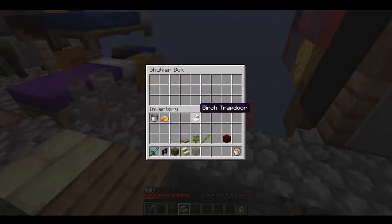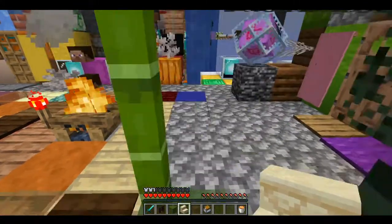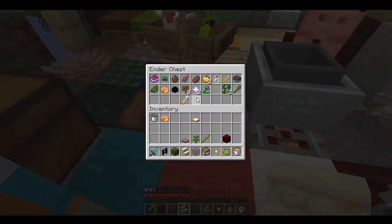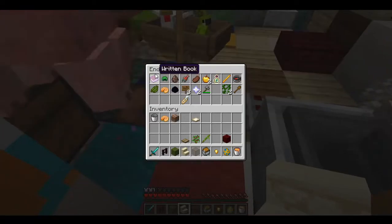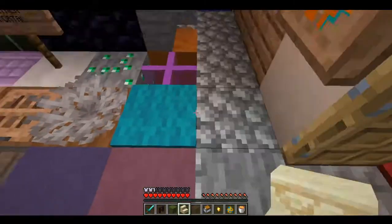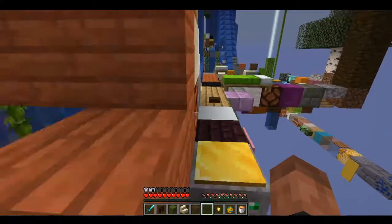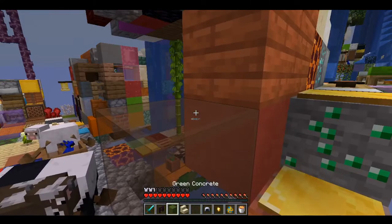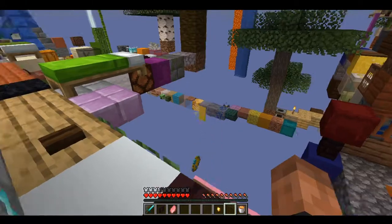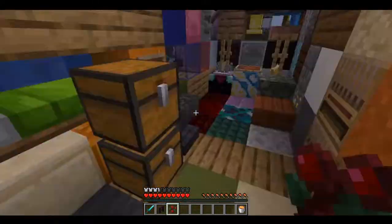Do you think there's anything in here? I wonder what's hiding in all this stuff, especially the chests and shulker boxes I can't open anymore. Like, have I hidden anything in them? Still got a lot of stuff in here. Let's make our way up here. Get that demon out of here. We'll make our way through the school. Thank you, Mr. Mooshroom.